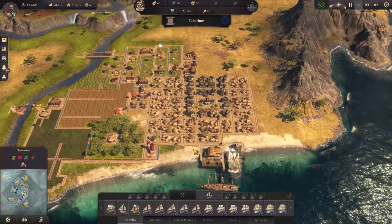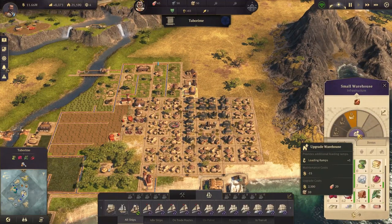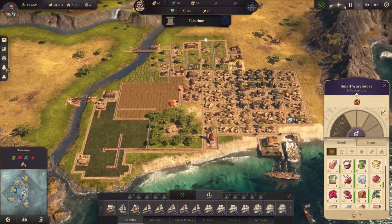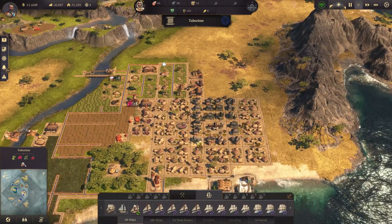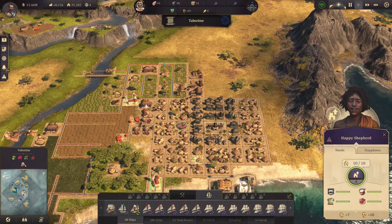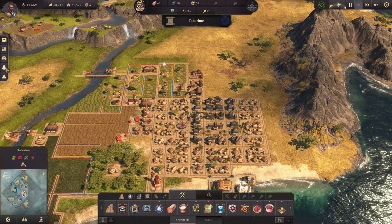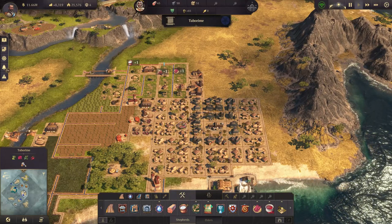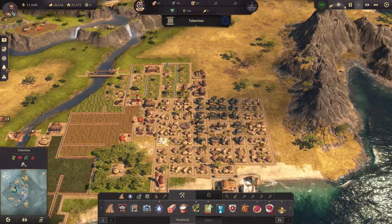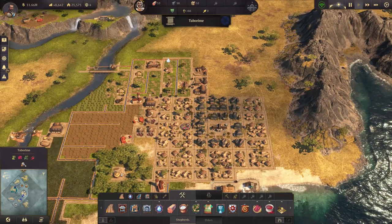We now return to Let's Play Anno 1800. We are waiting on... I fail to believe you have got this many problems with two warehouses right there. We are working on some stuff. In order to get ceramics, I need one clay harvester, which I preemptively got, and two indigo farms, which supports one workshop.